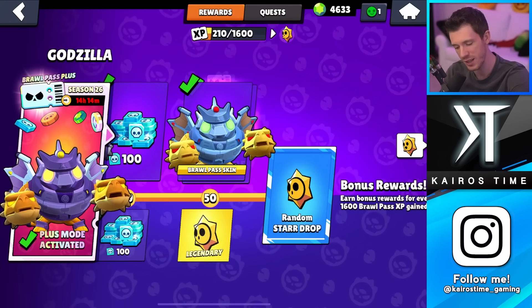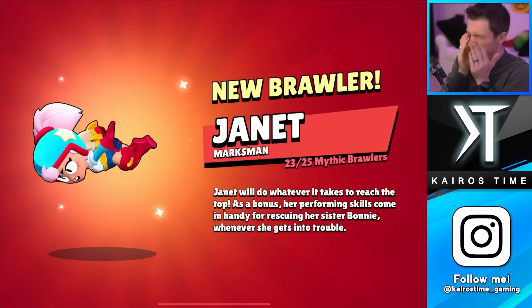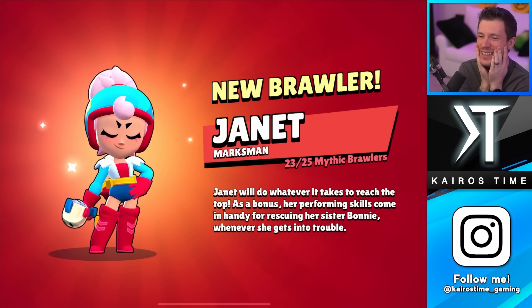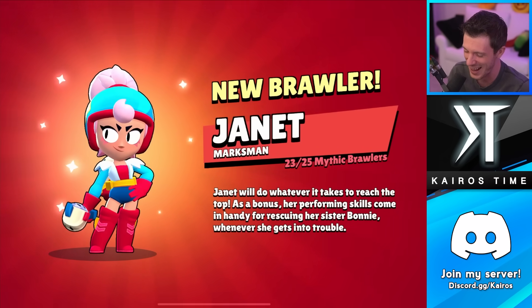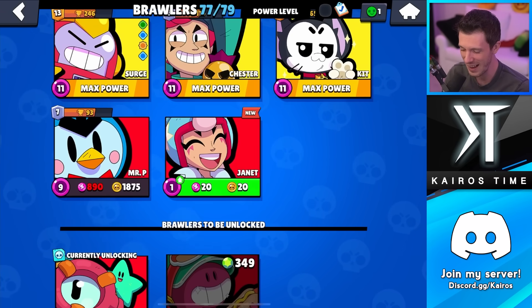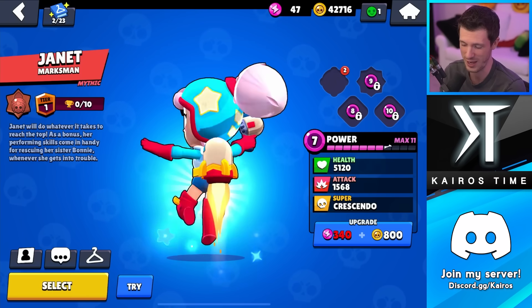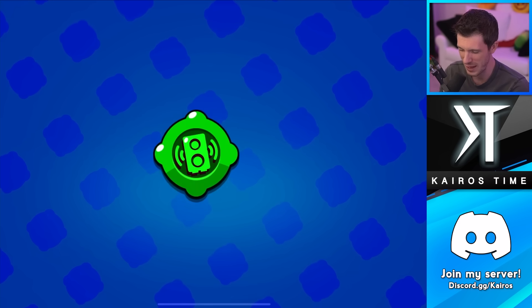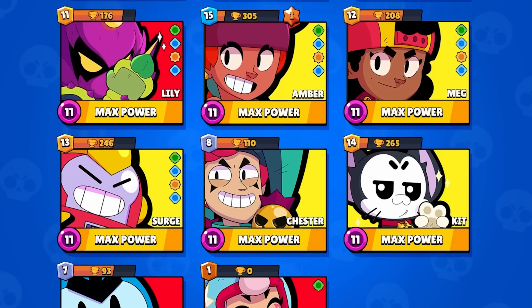Hoping for a star power since I have every hypercharge in the game — or a Janet skin. Oh my gosh! I have no power points, I can't even upgrade her. I was literally just looking at the fact that I didn't have her — that's so funny. How high can I get Janet? Not very high; I can't even get her to level 8. But I'll go ahead and grab a gadget for her — Drop the Base. Backstage Pass is also really good but I like this one more. Now we are two brawlers away from having every brawler at power 11.